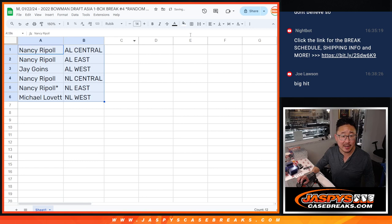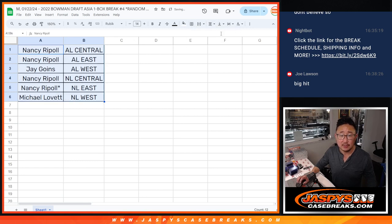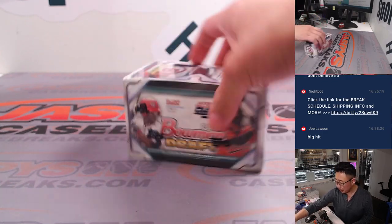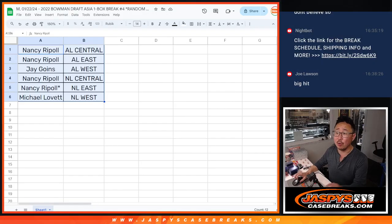Let's alphabetize by division. Just a quick little one-box break — there's the Asia edition right there. We've got another one in the store if you want to run this back. We're going to pause the video, see if there's any trades, and then we will do the break. Be right back.